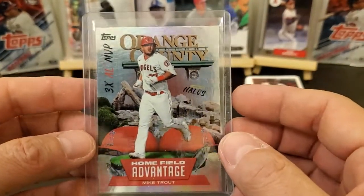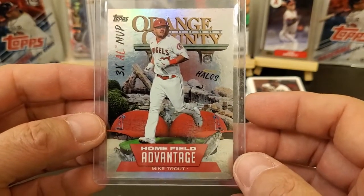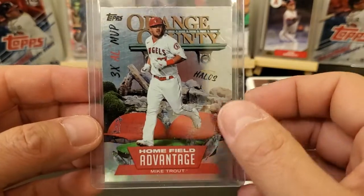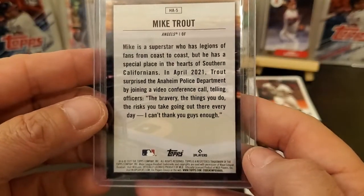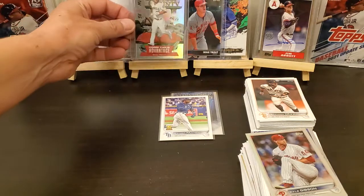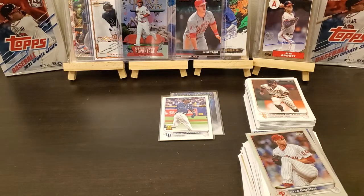All right, well there you have it. I'm gonna say that blaster totally demolished that hanger. Orange County Home Field Advantage Mike Trout — three-time AL MVP, got the Halos off to the side. Good lord, that's a big card. All right, well there you have it. Y'all like this video, hit the like button. If y'all want to, you can subscribe — hit that little notification bell to let you know when I've got some more content coming out. We will see y'all on the next one, I appreciate it, thank you, bye bye!